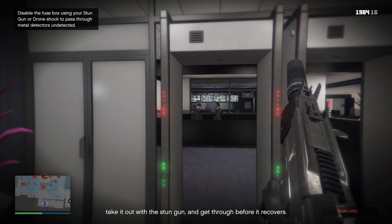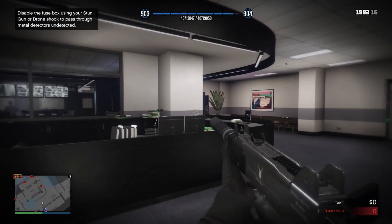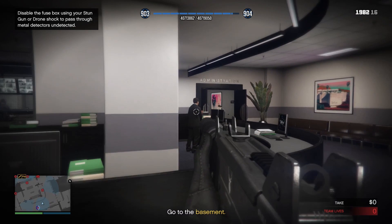Once inside you will need to take out the people wearing suits behind the desk. It will take a second for them to spawn in so just be patient. Guards wearing suits will die in one shot to the body, so no need to aim for the head. They do have different spawn points and aren't always in the same position. After you take these guys out, have your partner shock the metal detector and then head inside. Depending on your spawn, there may be a third guy behind the desk on the other side of the room. This is also the first spot where you could use the EMP to get to the vault quicker.